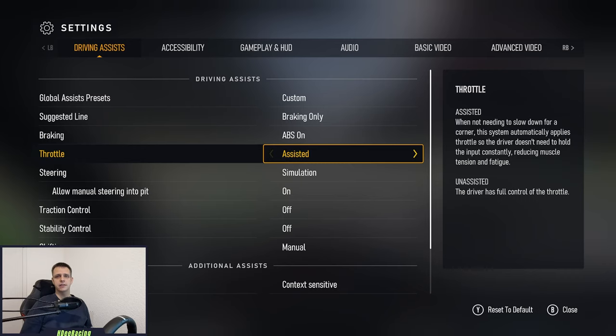The next setting is throttle. Throttle I would always set to unassisted, so you have control over how fast you are going. Not much else to say here.